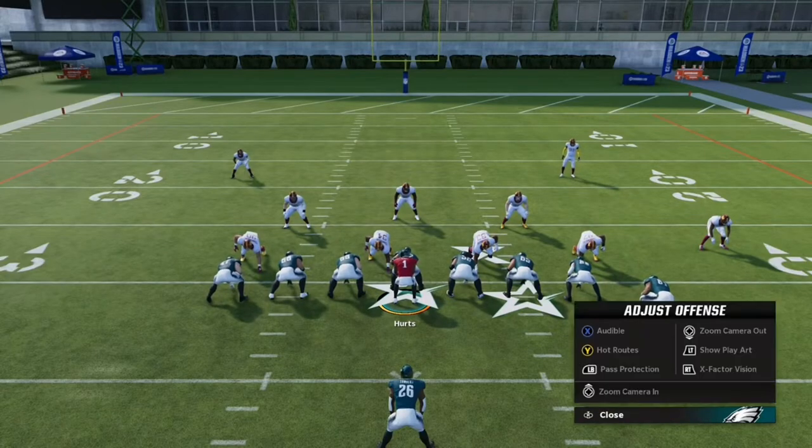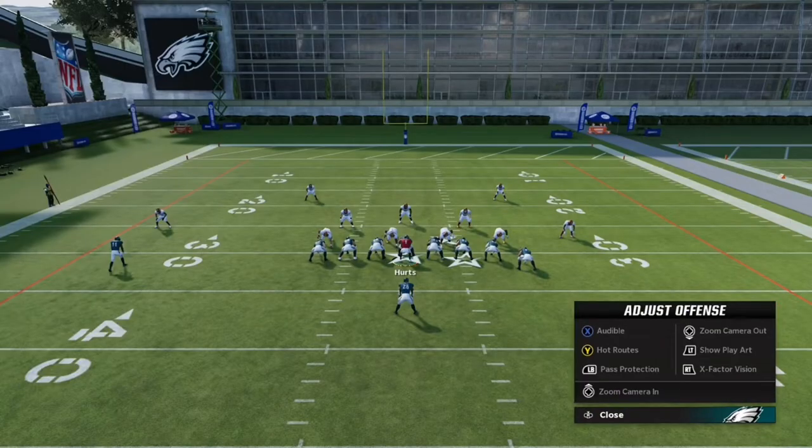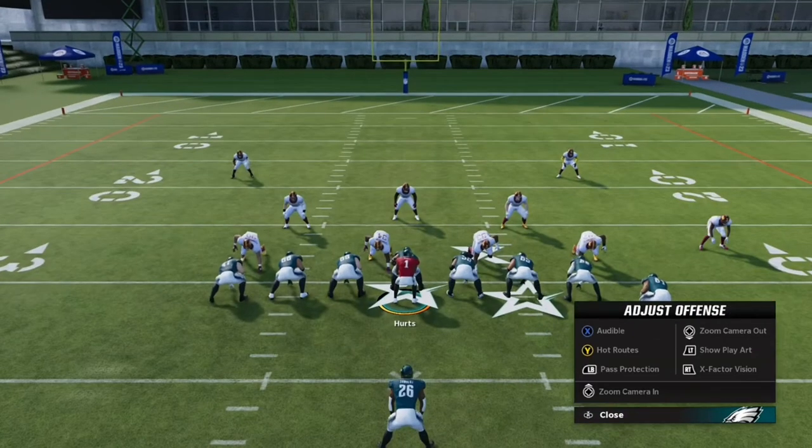Today in Madden I'm going to show you all the audibles, max protection, and all these important things. First we're going to start off with pass protection: max protect, slide left, slide right, and double team. You want to go double team with the bottom of your right joystick, and you can move using the left joystick going left to right.